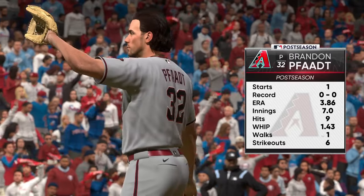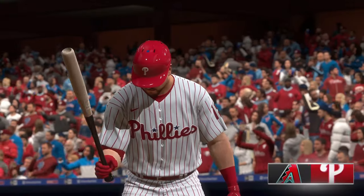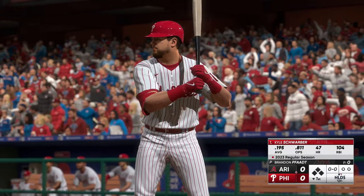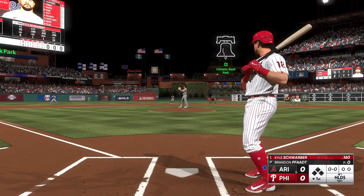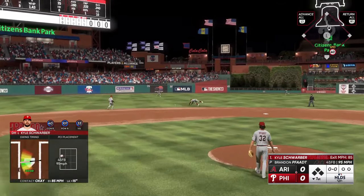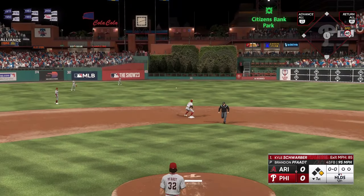Back here in Philadelphia and on the mound in this one, Brandon Fatt. He may not dominate but he always keeps the club in the game — if you can score runs you have a really good chance to win with him on the mound. Kyle Schwarber comes up to hit. On the ground — sneaks through, base hit! Off to a good start with a leadoff hit.